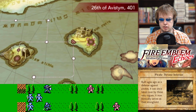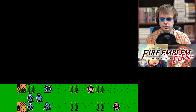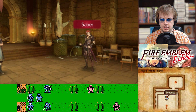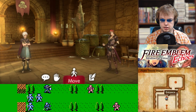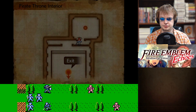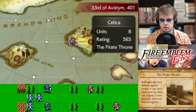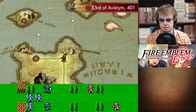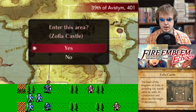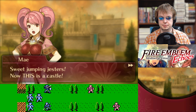We didn't see anybody in the pirate throne interior. Maybe she has been moved. There was no young girl in here — I'm pretty sure she would've been named. I guess we're heading over to Zofia Castle. Going to this area — oh yes! Sweet jumping jesters, now this is a castle! It's huge! I mean huge! And it's gorgeous!